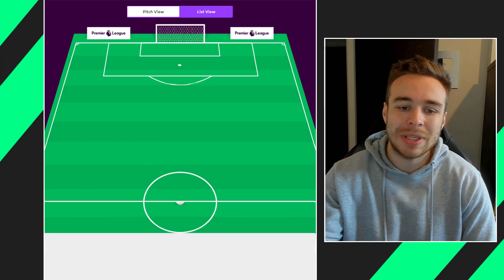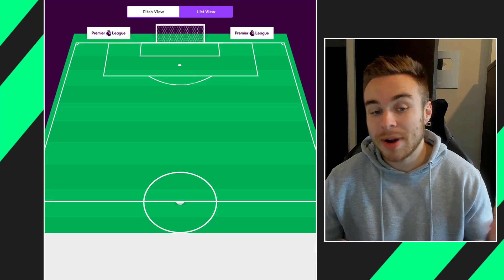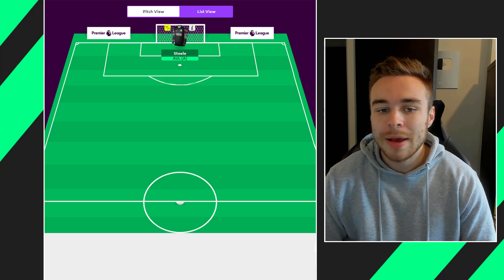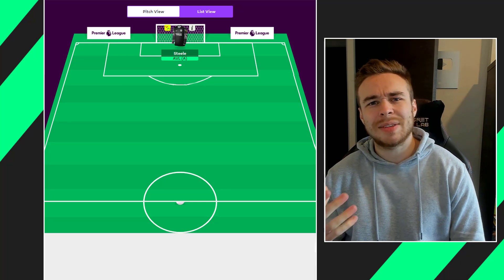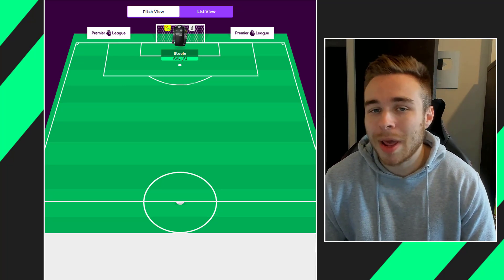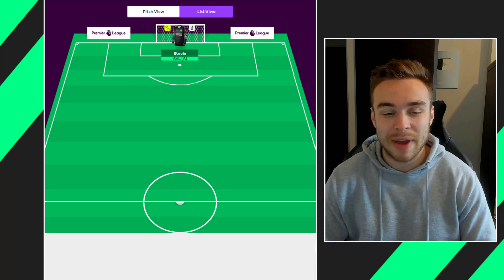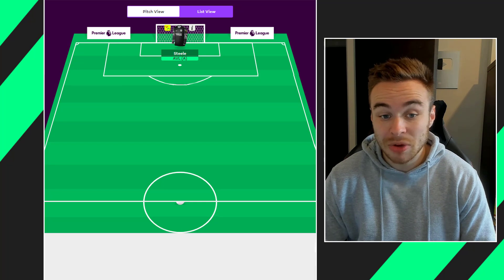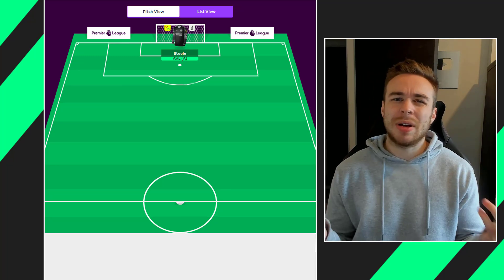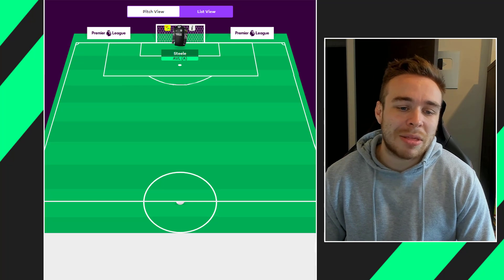Coming into my team selection for game week 12, I have already used my transfer. In goal we have Steel — I'm hoping he plays. I didn't want to waste a transfer on Sanchez. Some Brighton fans are saying he's not the backup keeper, but he's been on the bench in every single game so it makes sense that Steel would play. If he doesn't play then I'm playing with 10 players. I'd like to play him against Villa — fingers crossed because Villa are just terrible at the moment, they've just sacked Dean Smith.